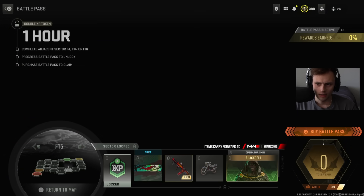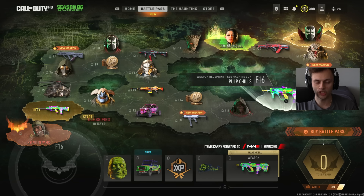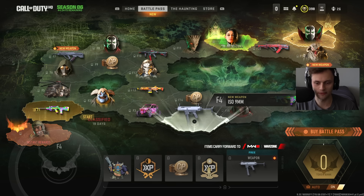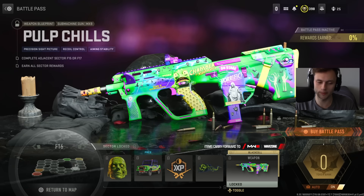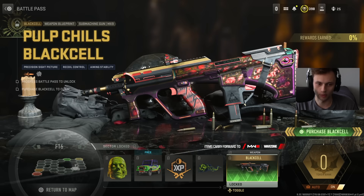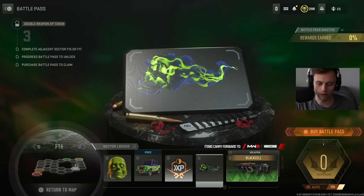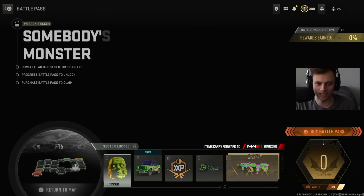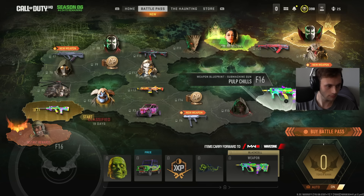Honestly, they need to do more themed Battle Passes like this — a holiday themed one would be great. This is definitely the coolest Battle Pass by far. A milsim Battle Pass would be fire too, but the generic ones are kind of boring at this point. The MX9 blueprint is really vibrant — not everyone might like it, but it fits the Halloween season. There's also a large decal, double XP, a vehicle skin, and a weapon sticker in F17.